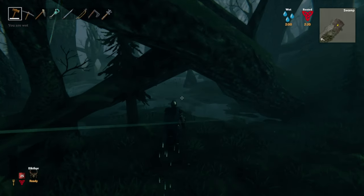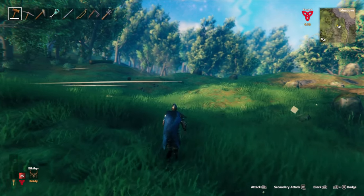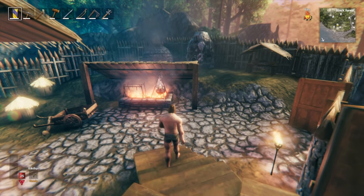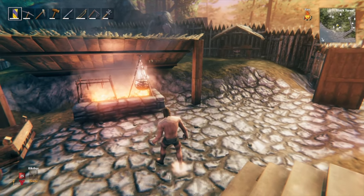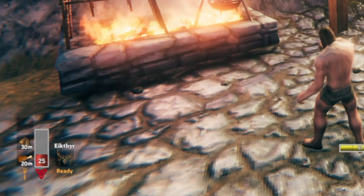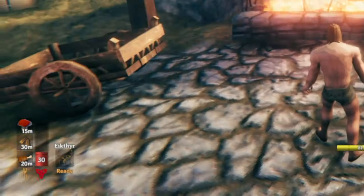Here are 15 things I wish I knew before playing Valheim on console. Number 15: you start out with 25 health. This can only be increased by eating 3 types of food. Just make sure these food slots are full all the time and you will always enjoy the benefits of having more health.